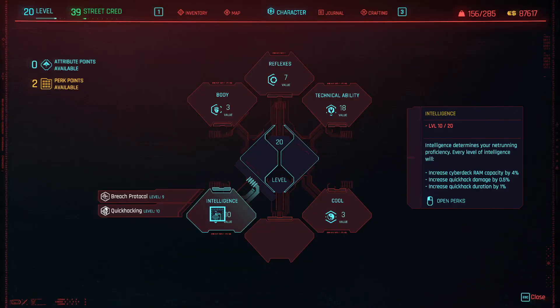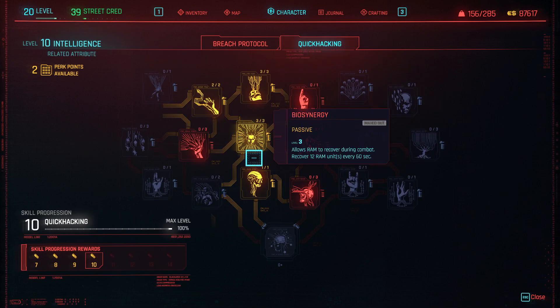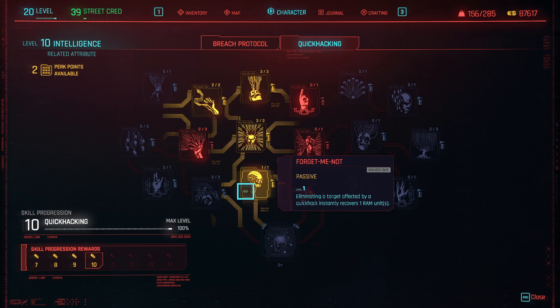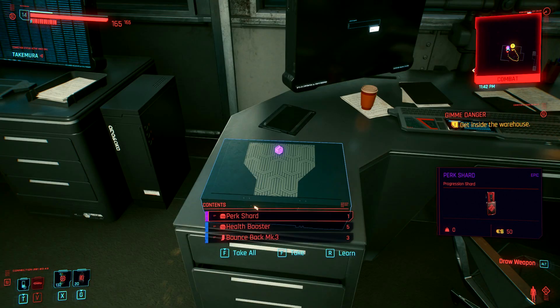I also spent a few extra points in Quick Hacking since the previous build video, completing Bio Synergy for RAM, and 1 point in Forget Me Not again for RAM. I personally don't hack too much, aside from using Ping and the occasional Short Circuit, because it ends up being really slow to do so. I'm just adding these perks because I had some leftover ones. One more thing with the perks — I got 4 additional perks from free perk shards found playing through the story: 2 within an NCPD mission, and 2 within a story quest Give Me Danger. I think there are maybe 10 free perk shards throughout the world, but I only really go for the 4, and I have 2 left over anyway.